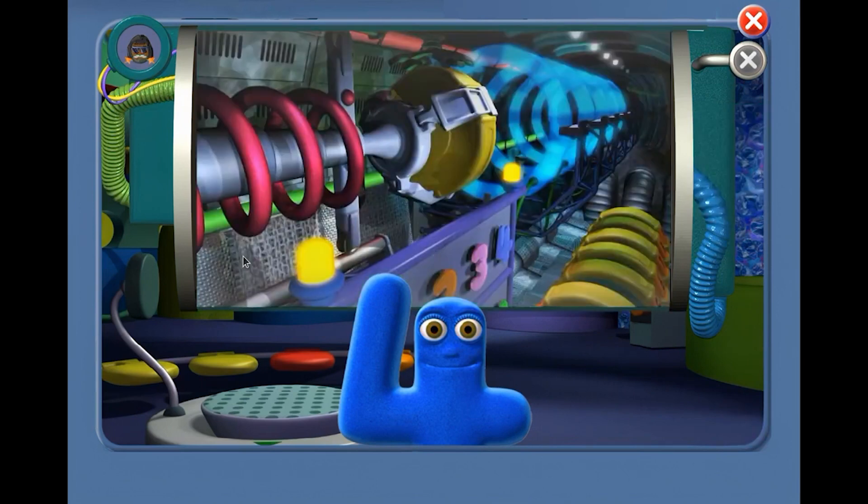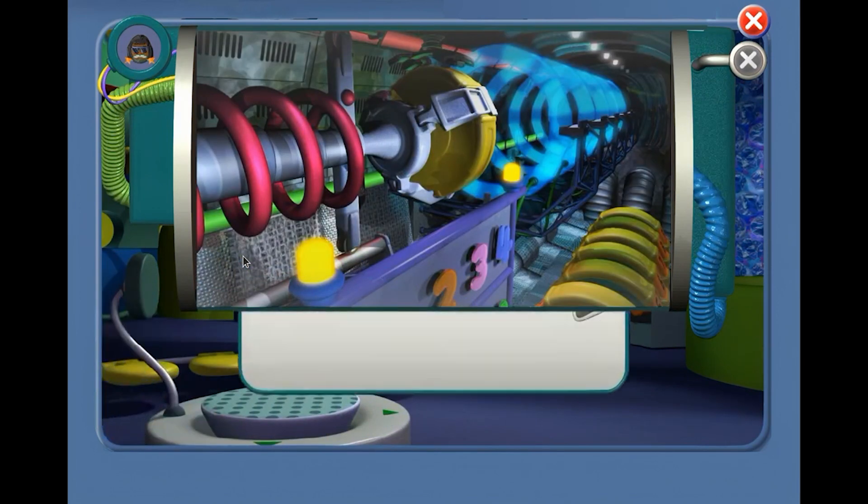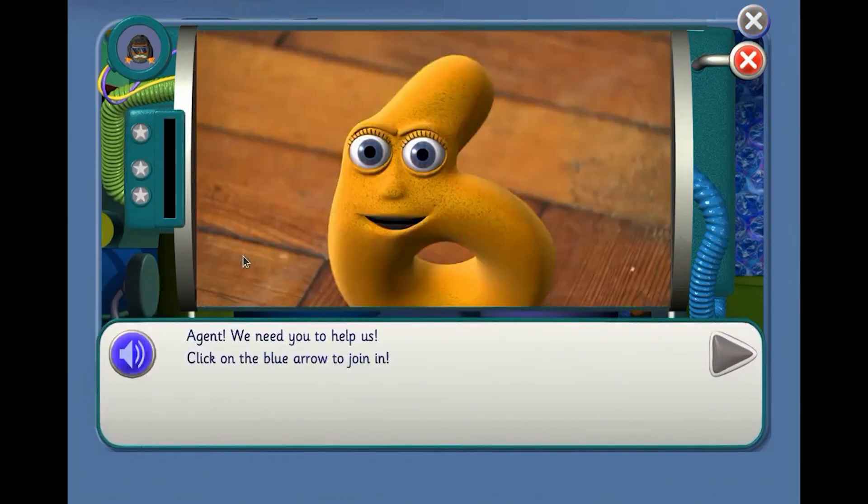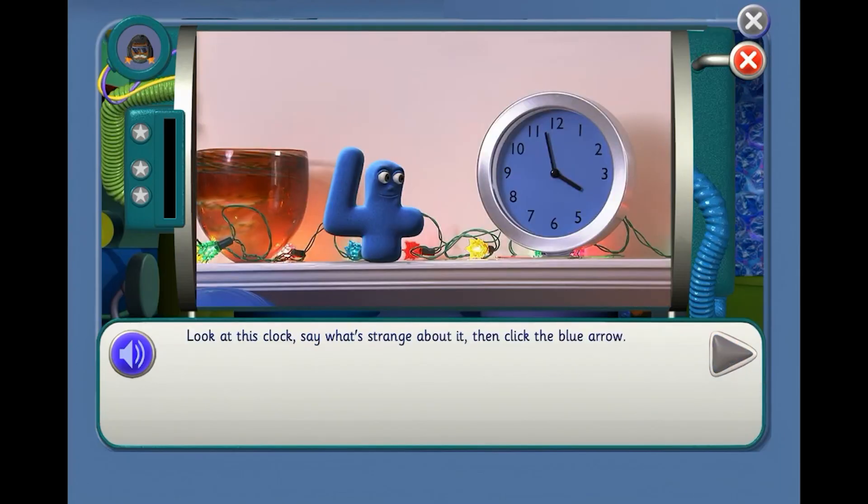Mission 11. Agent, we need you to help us. Click on the blue arrow to join in — I'll do the clicking for us. Look at this clock. Say what's strange about it. The clock's missing number 4.